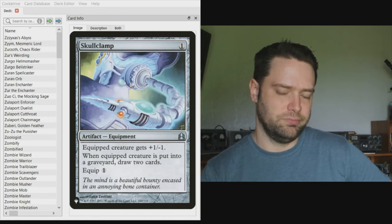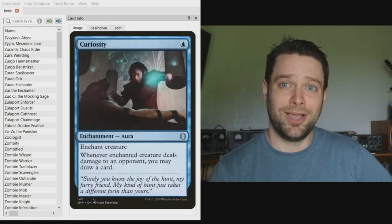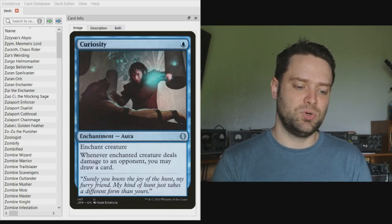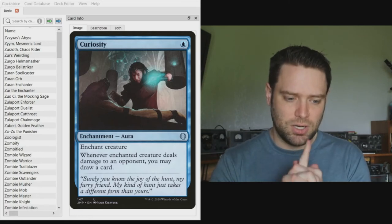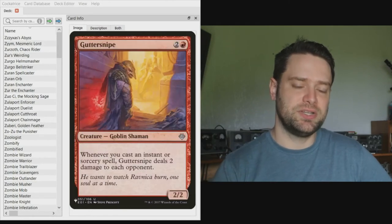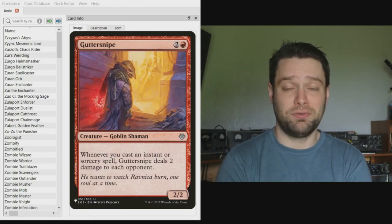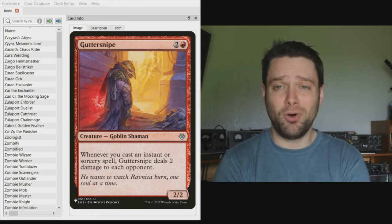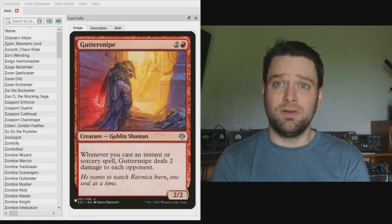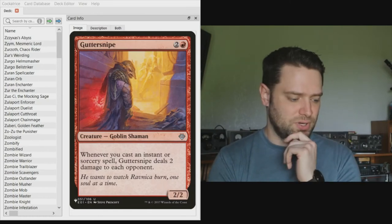For combos, we have Curiosity, which combos really well with Guttersnipe. Guttersnipe deals damage to each opponent whenever you cast an instant or sorcery, and Curiosity reads: 'whenever enchanted creature deals damage to an opponent, you may draw a card.' So with three opponents you draw three cards before your instant or sorcery even resolves. That's one of my favorite little combos in the deck.